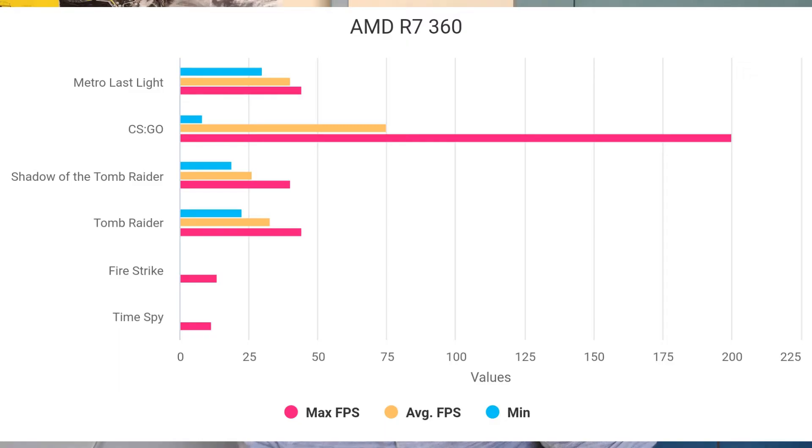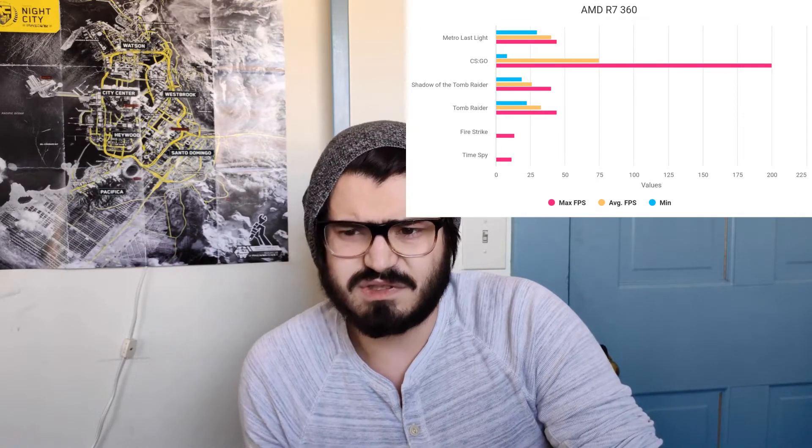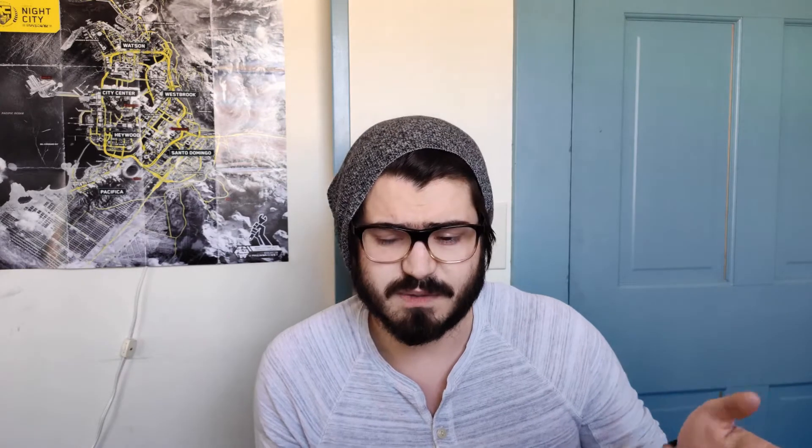In CSGO, this one was actually really interesting. I got 8 frames per second in the smoke at my very lowest and only a maximum of 200 — very different from the 560 Ti, but still strange. In Metro Last Light, I got an average of 44 frames per second, so still pretty playable across the board.